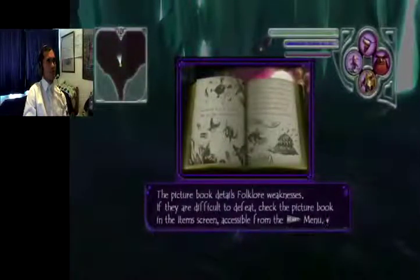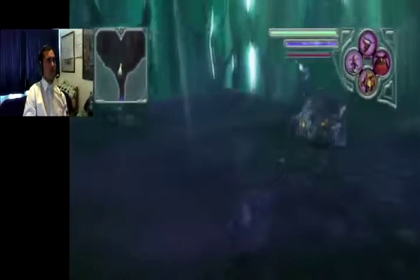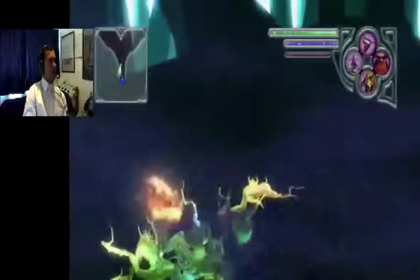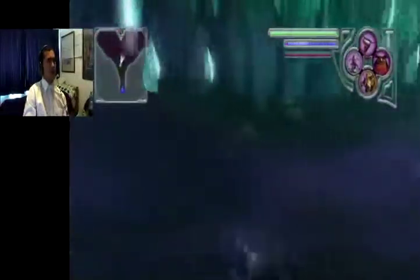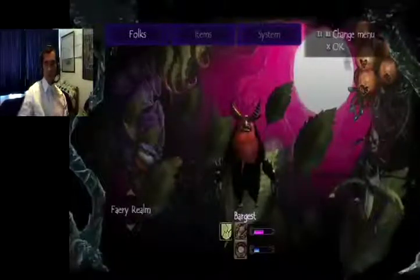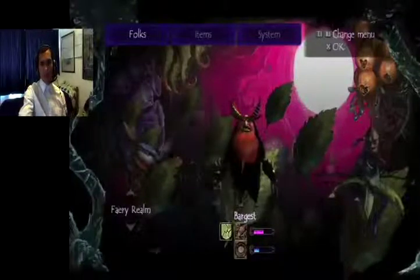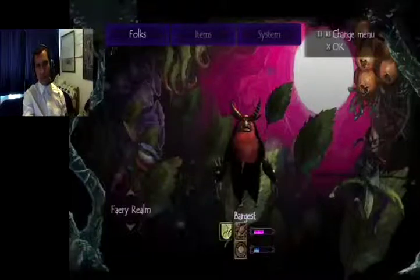The picture book details folklore weaknesses — if they're difficult to defeat, check the book. That thing's weak against fire, I know that much, but I need to get out of here. I can't get out — okay, I'm going to freeze it. In the next episode we will be facing the boss, so be ready.